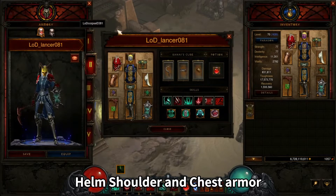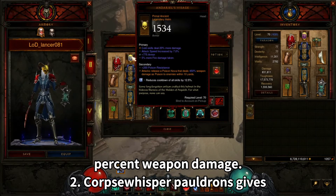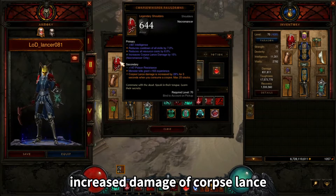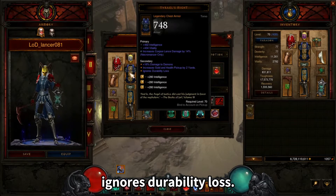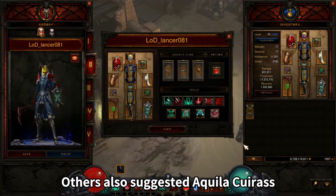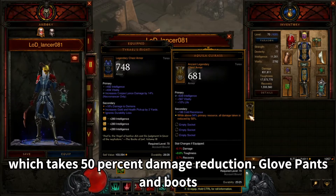Helm, Shoulder, and Chest Armor. Andariel's Visage releases a Poison Nova dealing 450% weapon damage. Corpse Whisper Pauldrons give increased damage to Corpse Lance. Tyrael's Might has more damage and ignores durability loss. Other YouTubers also suggest Aquila Cuirass which provides 50% damage reduction.